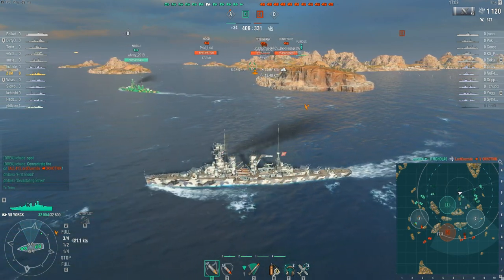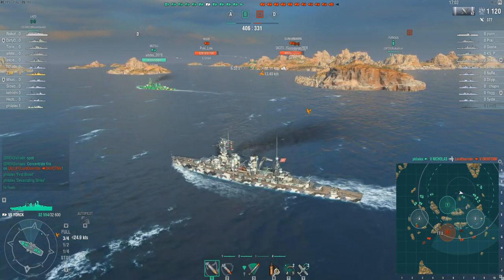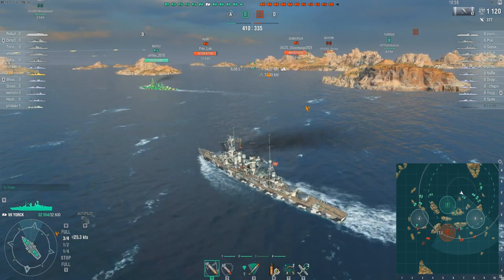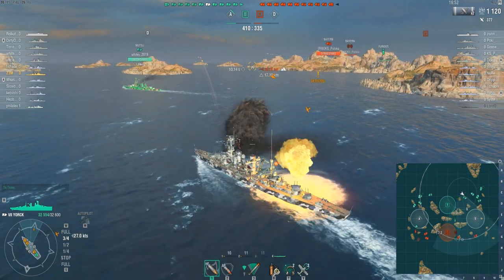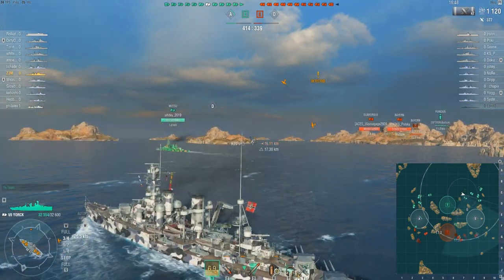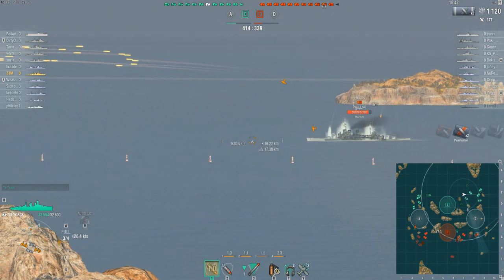Let's see who survives out of this deal. There goes the Okhotnik, the tier 5 destroyer. The Nicholas has survived — I don't know how much longer though. He's got two cruisers bearing down on him. It's time to get into some range. We're going to see if we can get into range of the Hood here — Pokey Loki, that's an interesting name. Now we're looking in. Our first set of shells are off.